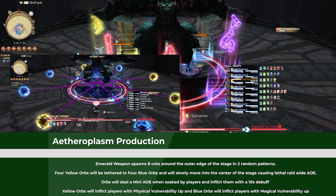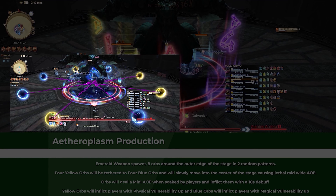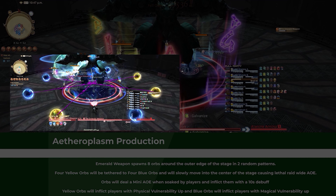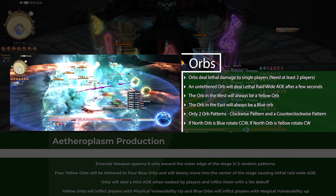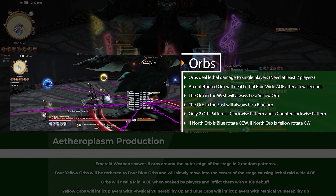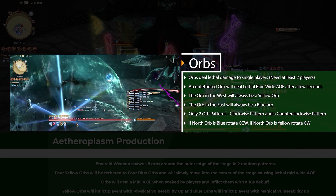Aetheroplasm Production: four yellow orbs will always tether to four blue orbs. The goal is to explode all the orbs before they reach the center. Players must explode each pair of orbs at roughly the same time, and players cannot soak the same color orb twice.